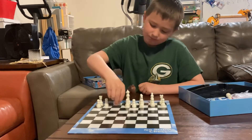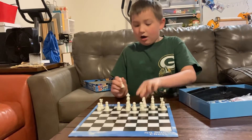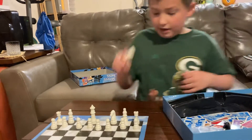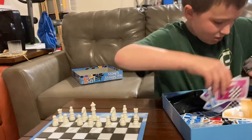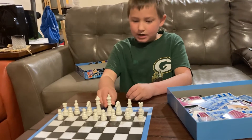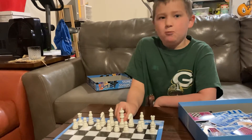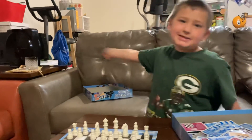The queen always goes on the black side. Now we have another bishop — it always goes right next to the rook. Another knight goes next to the queen, and the king goes right there. The king can move any direction like the queen — diagonal and all that — but only one space at a time. And that's how you set up a chessboard! Thank you guys for watching, see you guys later — peace!